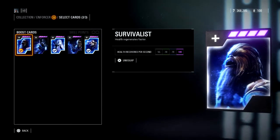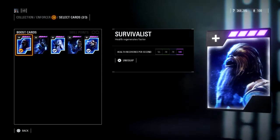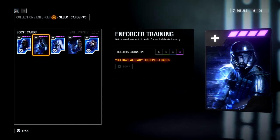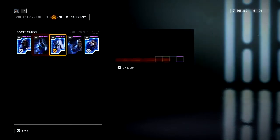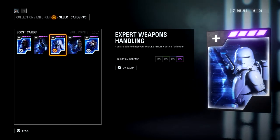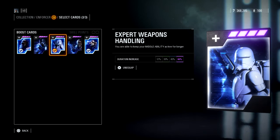We've got the Survivalist star card, which makes health regenerate faster — 100 extra health per second, which is a big help. I always keep this one equipped no matter the situation; it's just essential for me. The Expert Weapons Handling card keeps your middle ability active for longer, with duration increased by 66%. That's such a huge increase that now when I take this card off, I can't play without it — I've grown so used to how long that middle ability stays active.